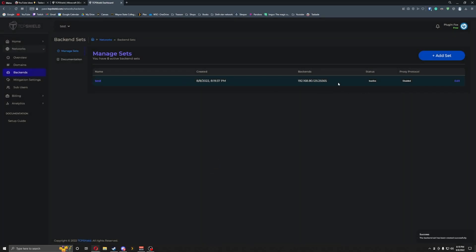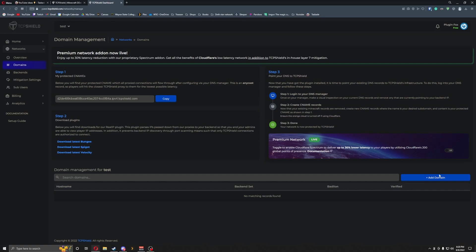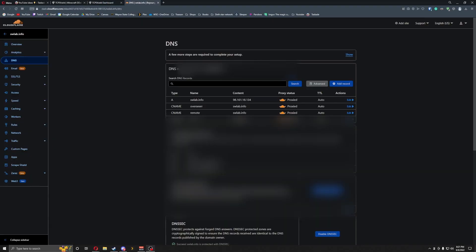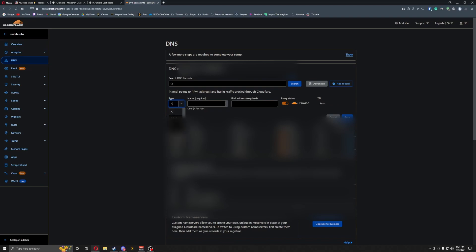Now you can see everything is enabled. The next part we're going to do is go to Domain and add a domain. For this we also need to go into Cloudflare and add our domain. What you need to do is hit Add Record, add a CNAME record, and I'm just going to do 'mc' and then whatever my backend part is, then hit Enter.